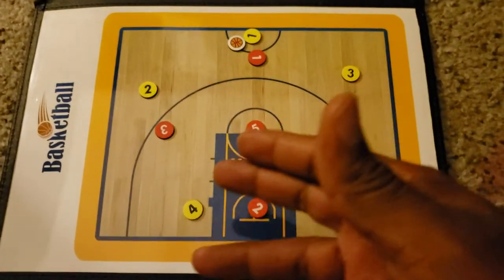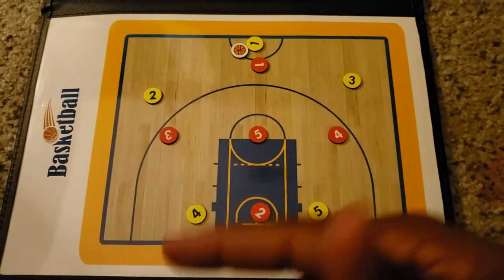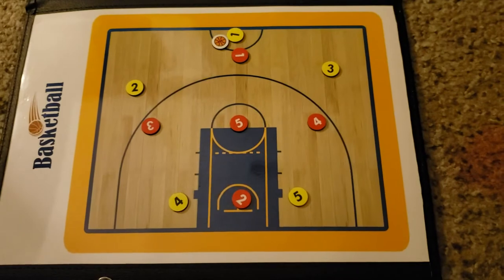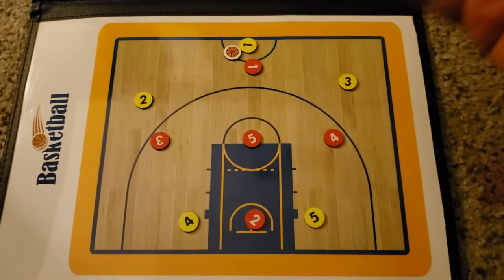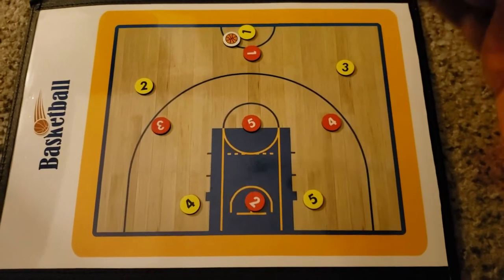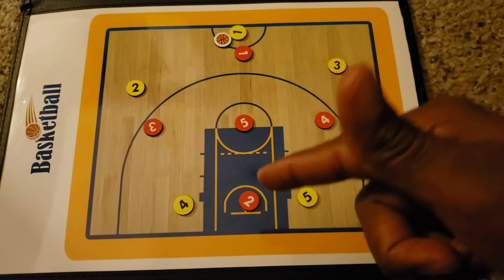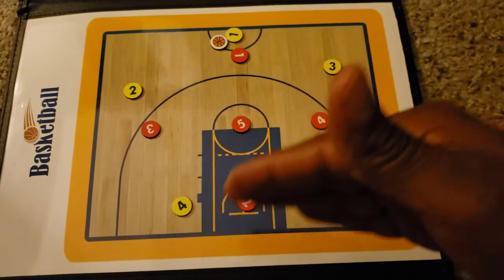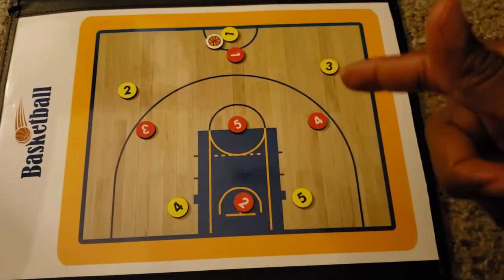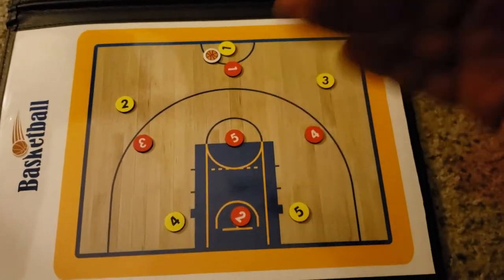In this video I'm going to show how to play defense and how it works when you're playing against a team that has two men down low and three men up top. Remember the zones — this is the 1-3-1 trap zone. Anytime the ball comes in your zone, you trap. The one man has the top half of the court, the two man has the bottom half, the three man has the left side, the four man has the right side, and the five man has the paint.